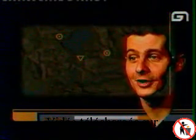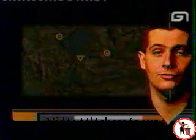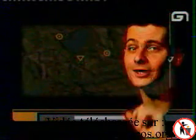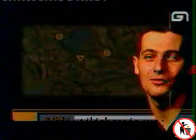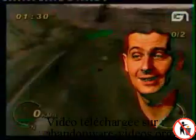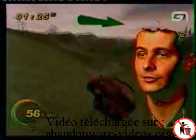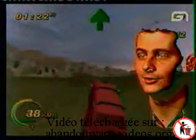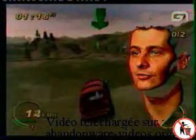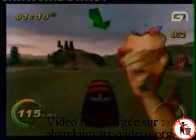Pas mal ce Smuggler's Run quand même. Techniquement c'est pas bouleversant, si ce n'est qu'il y a une profondeur de champ vraiment impressionnante : on peut voir vraiment jusqu'à l'horizon. Il arrive qu'on monte tout en haut d'une montagne et qu'on voit pratiquement tout le terrain. On n'est pas encore très habitués — on sort tout juste de la PlayStation première du nom et de la Nintendo 64. Regardez cette perspective, on voit même une fumée très très loin sur une colline, là-bas.